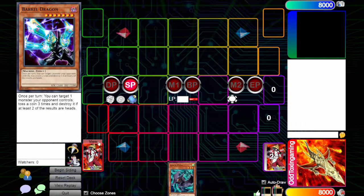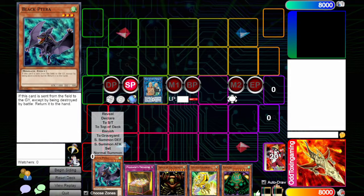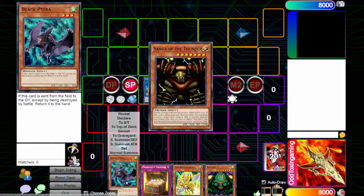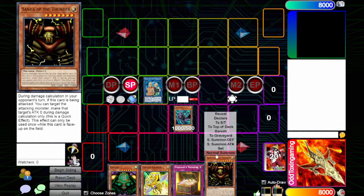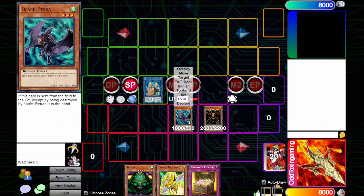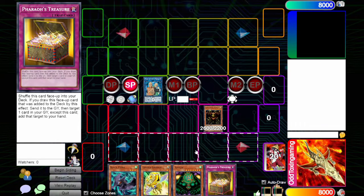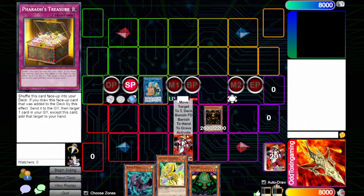Resetting the deck, we're going second, so this is a lot better. By revealing the Sangha, we can now normal summon Black Terra, then use our effect to tribute Black Terra for the Sangha. Black Terra's effect activates when sent to the graveyard and returns it to hand. So we got the Sangha normal summoned for absolutely free. Then we set Treasure Chest — probably should have gained the 500 as well. During our opponent's turn, we'll just Treasure Chest. Pretty cool.